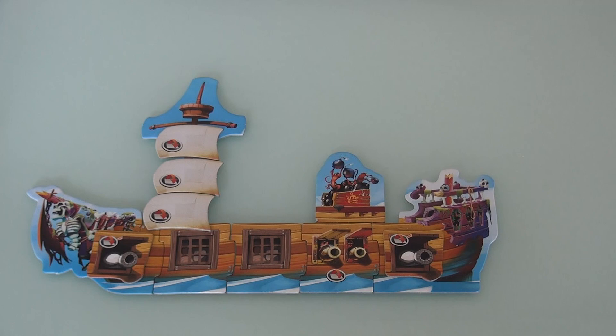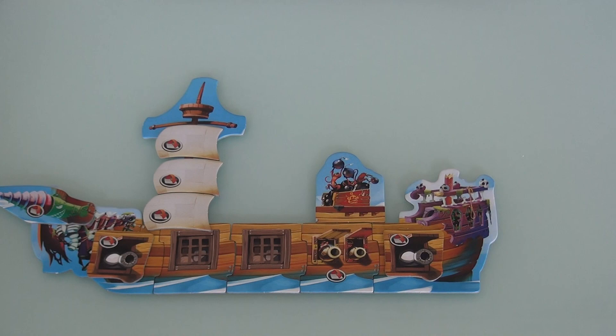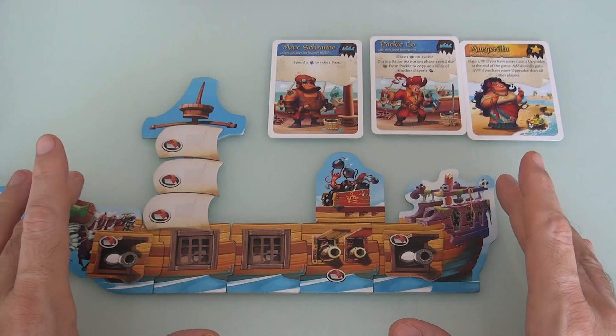You might get some cannonballs and the big drill attachment. On top of that, everybody drafts to get three starting crew members - everybody starts out with three, picks one, hands them over. So you end up with three crew members and a super decked-out ship, ready to go to town right from the get-go because you're an old sea dog.